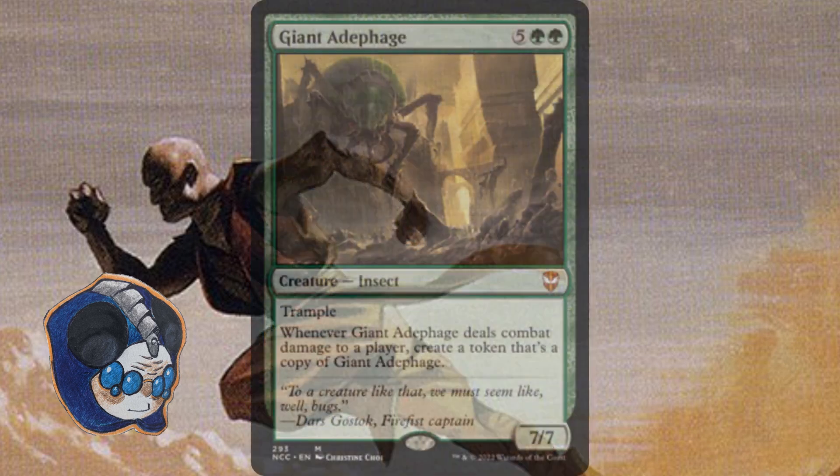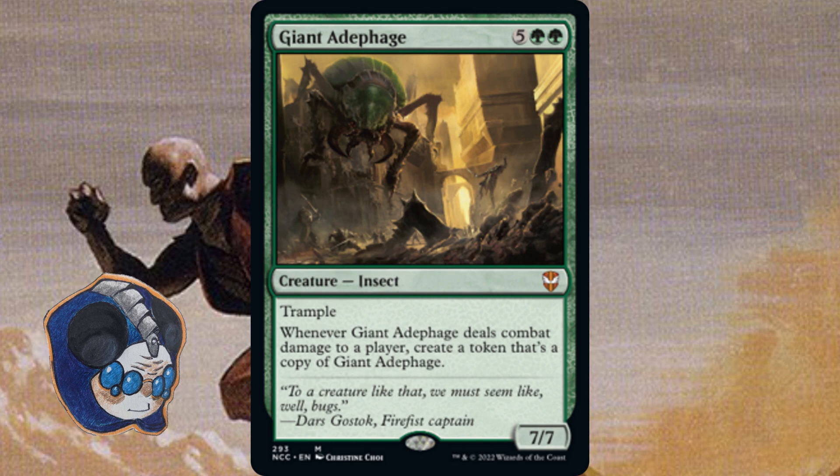So what does this all mean? If you're building a Commander deck, I don't want you to think I'm suggesting you stop playing slow cards like Giant Adephage, because I'm not. I love those big dumb creatures — that's the reason I play Commander, to play all these big goofy spells. But I do think you should look at your deck and see how many slow versus fast creatures you're playing. If you're playing all slow creatures, you might find yourself weak to spot removal or any removal in general.